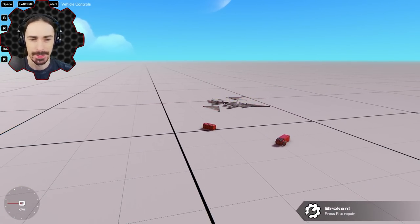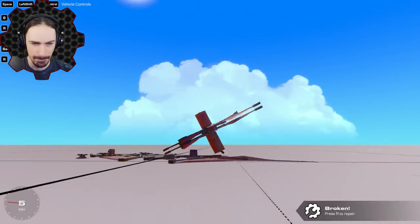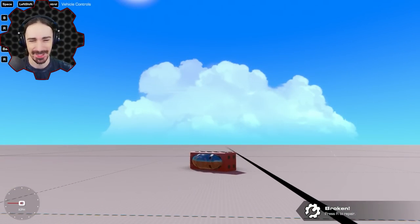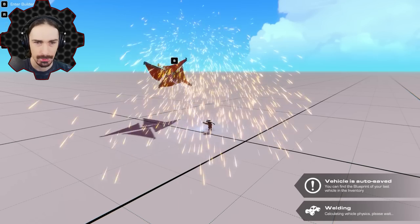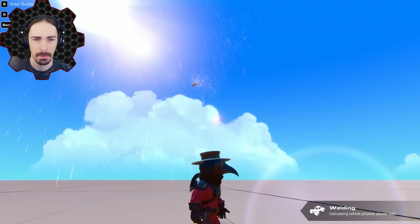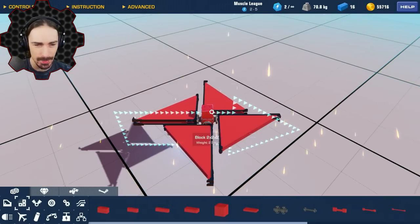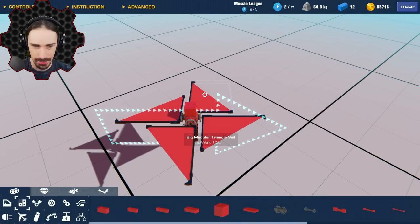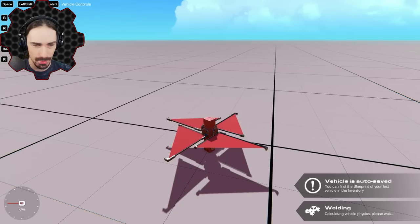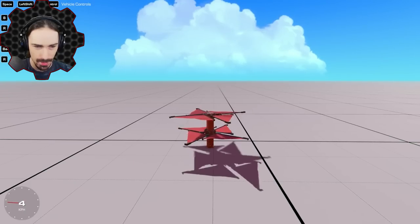I don't know what just happened — this is already off to a terrible start. Is it going to break the sound barrier because of the double stacking? If there's just one... okay, that actually seems good. Apparently having the sails right next to each other is not a good thing.